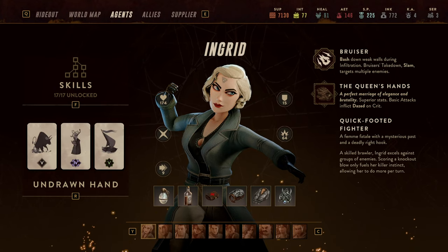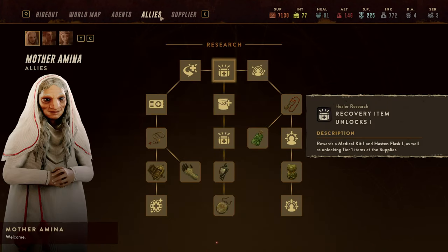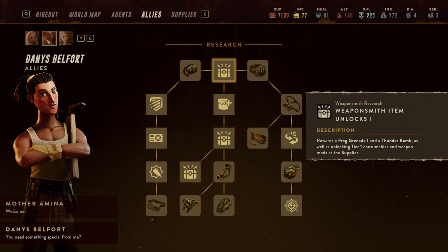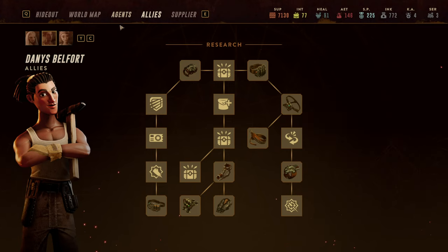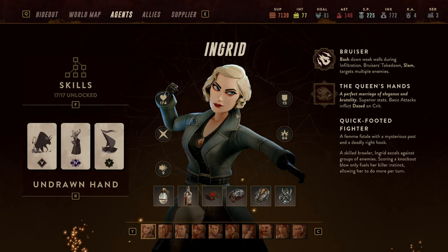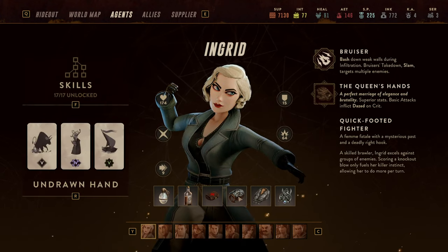Now let's look at the equipment Ingrid excels in — this will change over time as you play through the game. One piece I would highlight are the Mechanical Vampresses, which you can get from Danny Belford relatively early. Their passive gives melee tags a 33% chance to reduce cooldowns by one. Combined with her own ability to self-reduce cooldowns on a crit, this will very frequently reduce cooldowns immediately. In my opinion they are better than any other action item for her.